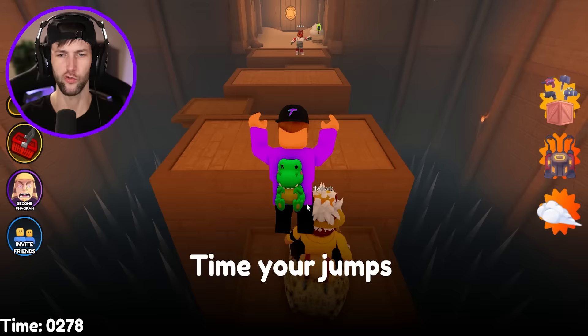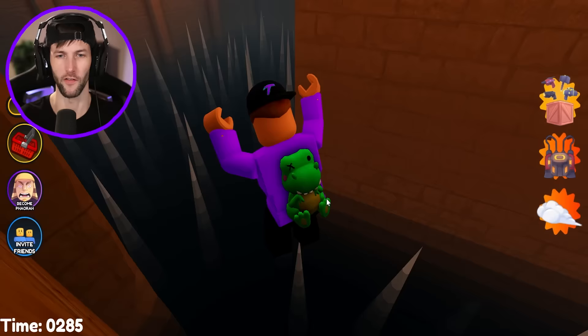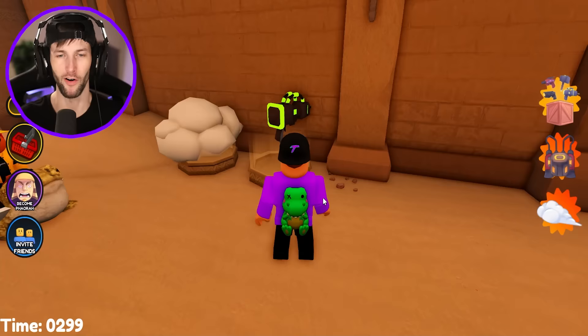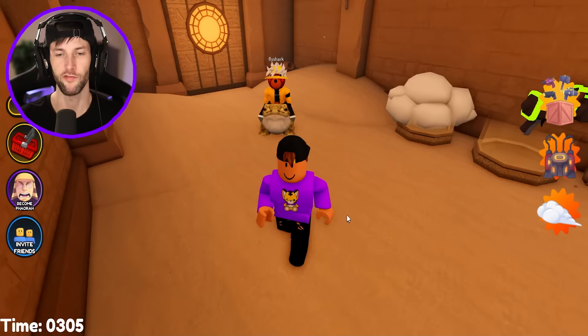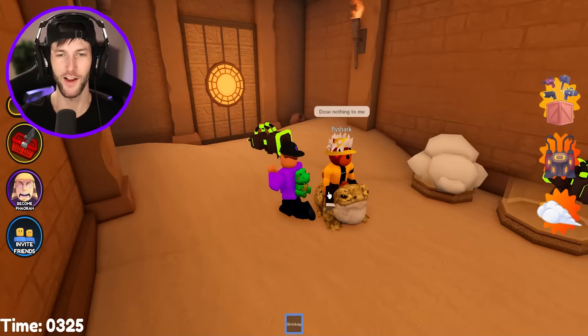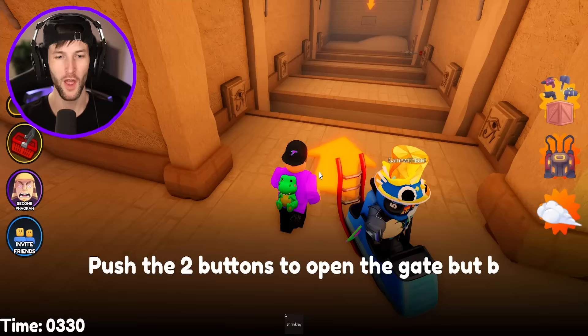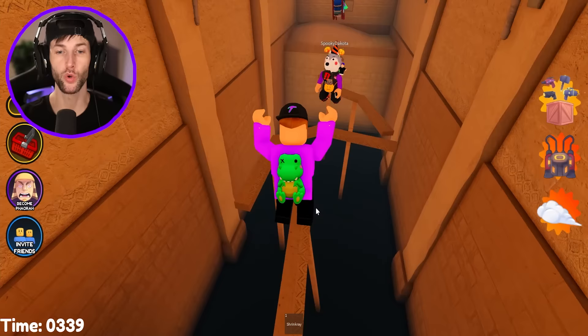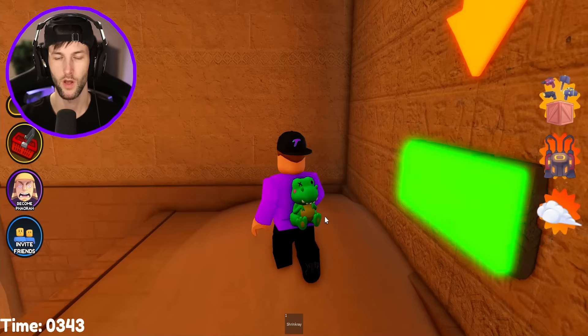How many rooms are in this crazy pyramid? Time your jumps correctly — I definitely didn't time my jump correctly on that one. You got to jump on the platform first: one, two, three, four. Perfect. This was definitely not part of the pyramid age. It's a shrink ray — I'm going to buy it. Give me the shrink ray. What a dumb game pass — it does nothing to you. The only thing it's good for is wasting Robux. Push the two buttons to open the gate, but be weary of the traps. We got to go on each side to push the buttons. This obby is so good — I love it. I like all the different kinds of traps, just not the shrink ray.